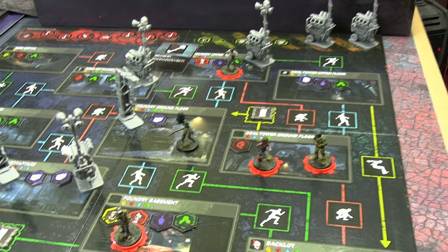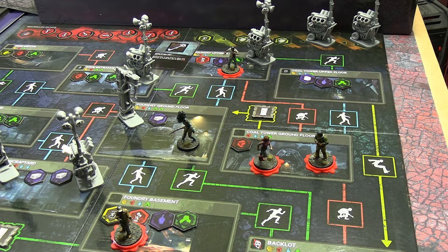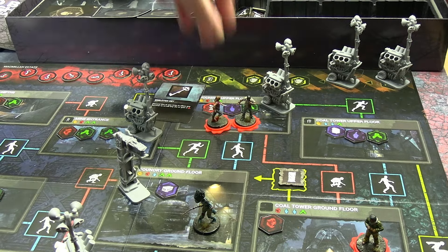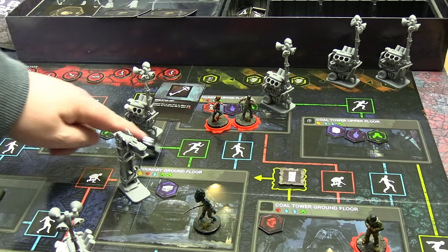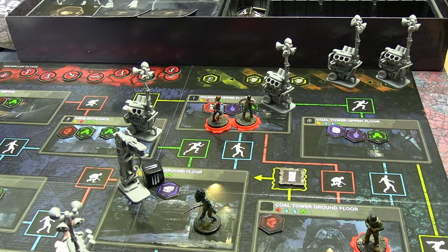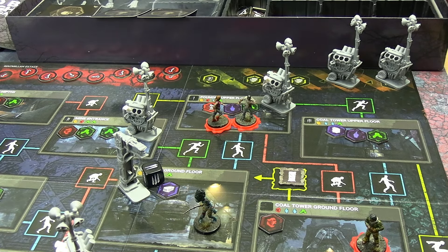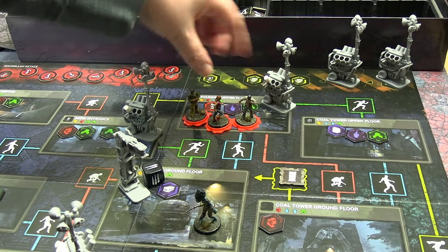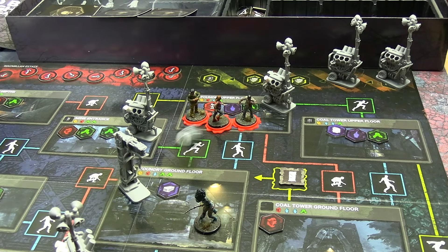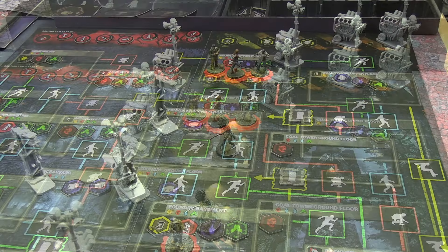Ace heads to the foundry basement where one of the exits is. Meg and Jake need to fix a generator to stop me from winning. Meg goes red after the generator near Dwight - she fails, uses the Skeleton Key for a reroll - succeeds that time. Jake can potentially crit-success the generator with a red move - he gets a success. That's two out of three progress. Not quite enough.